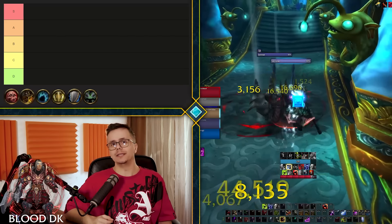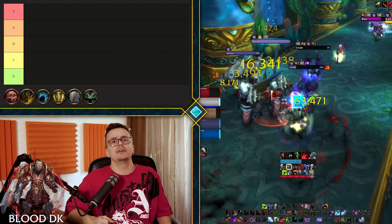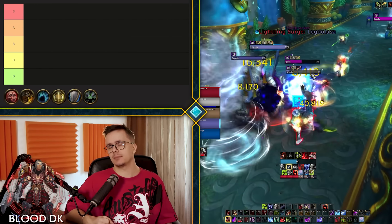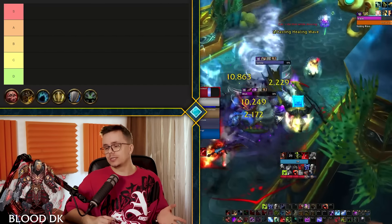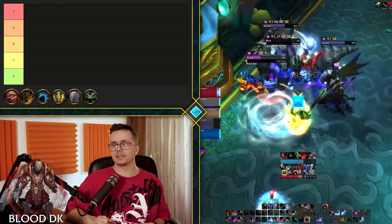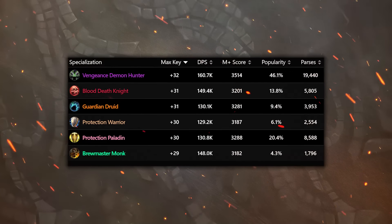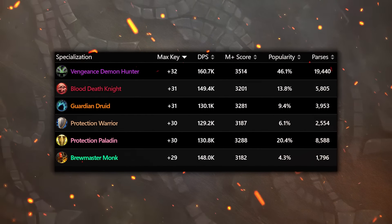Blood Death Knight has its own little niche in strengths and bonuses — you kind of never need a healer, pretty much ever, with the increase in tank sustainability the last couple of patches. You're actually pretty self-sufficient and you have a bunch of tools at your disposal to negate a lot of the stuff that would hurt other tanks, particularly magic damage. AMS and all of that stuff is really good. Looking at last week during Tyrannical, the highest key a Blood Death Knight has done is a 31, and the highest ever key completed is a 32.